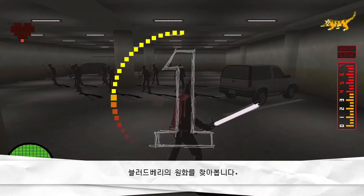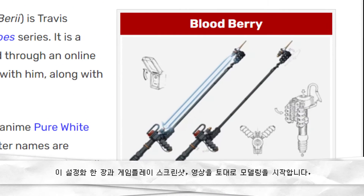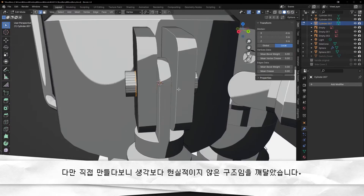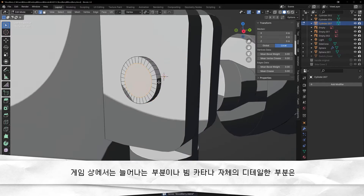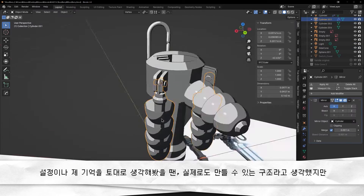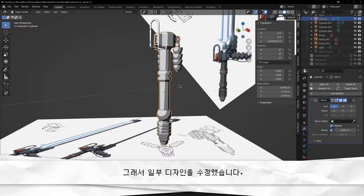블러드베리의 원화를 찾아봅니다. 꽤 매니악한 게임이라 그런지 설정 관련 자료는 많지 않았기에, 설정화 한 장과 게임플레이 스크린샷 영상을 토대로 모델링을 시작합니다. 다만 직접 만들다보니 생각보다 현실적이지 않은 구조임을 깨달았습니다. 게임상에서는 늘어나는 부분이나 빔카타나 자체의 디테일한 부분을 자세하게 보기 어려워서, 실제로도 만들 수 있는 구조일 거라고 생각했지만 사실 불가능하다는 걸 깨달았습니다.